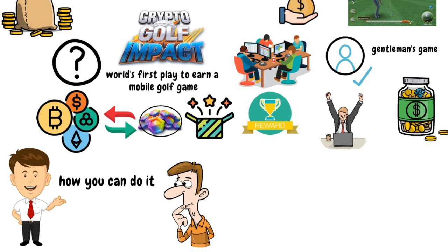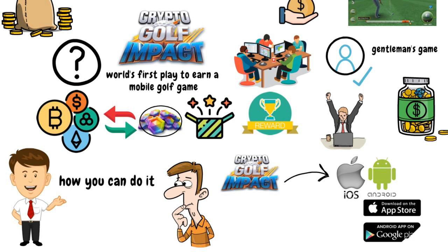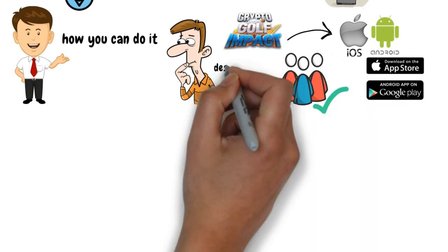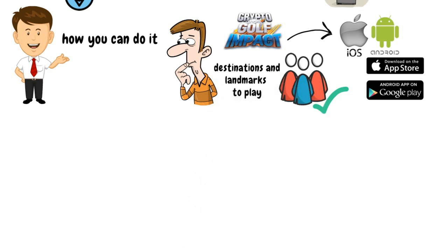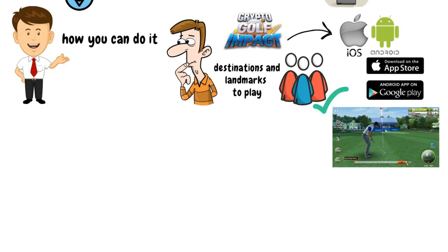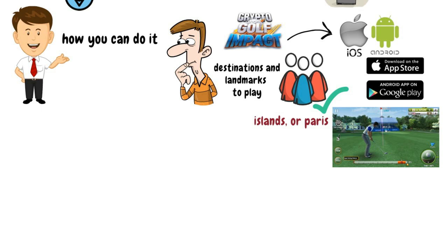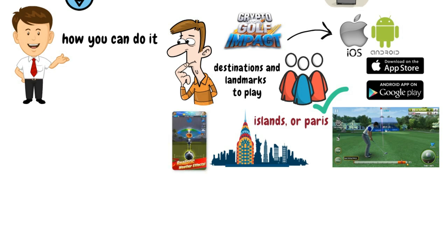The game is available for both Android users as well as Apple users on their respective app stores. The game allows players to choose many popular destinations and landmarks to play at, adding to the immersion of the game. So now you can face off with players from around the globe and play golf in the tropical islands or Paris. The game even has a map where you can play golf while enjoying the New York skyline. If you like different weathers in games, the game even features realistic weather effects.